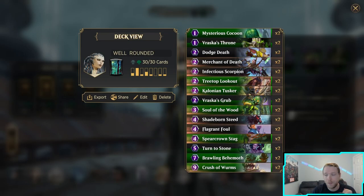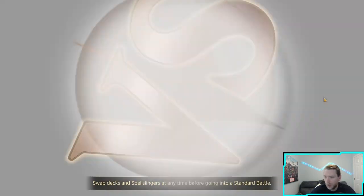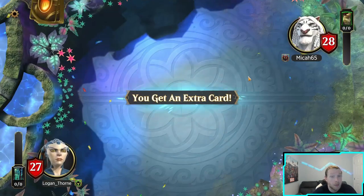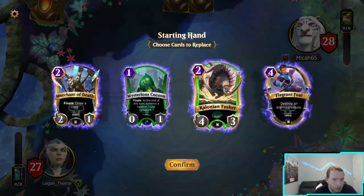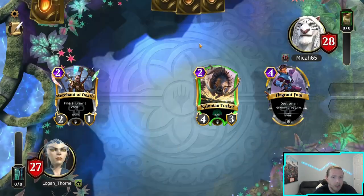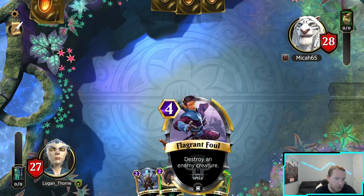All right, going against the Johnny — this is a matchup I can actually win with this deck, which is great. I'm just going to hard mull for removal and interaction. Get some Turn to Stones, Fouls, Scorpions — Scorpion is really good against the Johnny. Putting back the Cocoon; the rest is good fighting stuff.